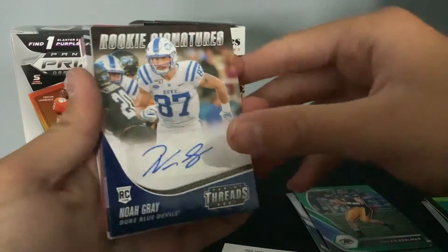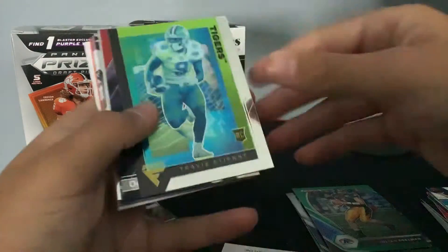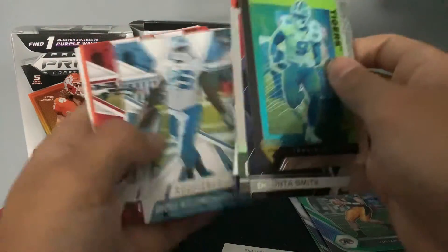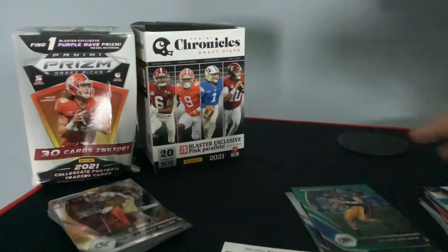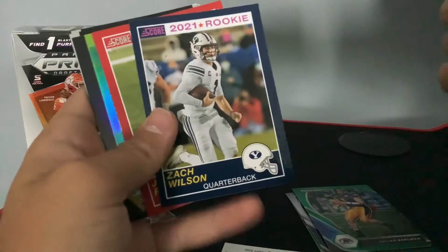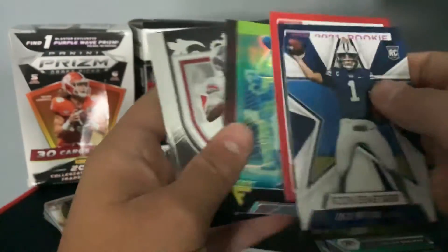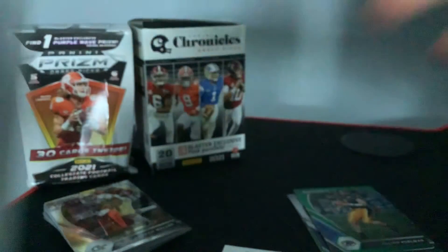We got that Noah Gray auto. Those are also QBs. Travis Etienne, Devante Smith, Chubba Hubbard, Seth Williams, Terrence Marshall Jr., Seth Williams, Javante Williams, Elijah Moore, Travis Etienne, Kellen Montt, and Najee Harris. We did not see any Lawrence or Lance. We did see Zach Wilson Rookies and Stars, Justin Fields Prestige, Zach Wilson Score Pink, Justin Fields Score, Mac Jones Silver, Justin Fields Crusade, Zach Wilson Crusade. Thanks for watching, guys, and have a great day.